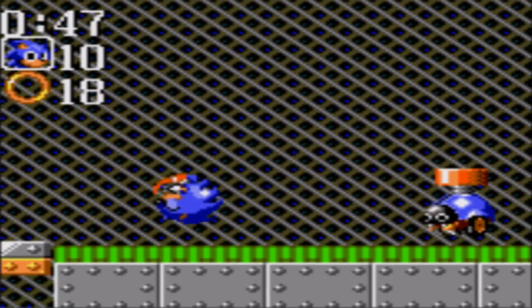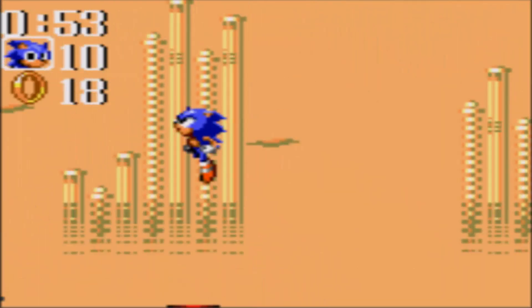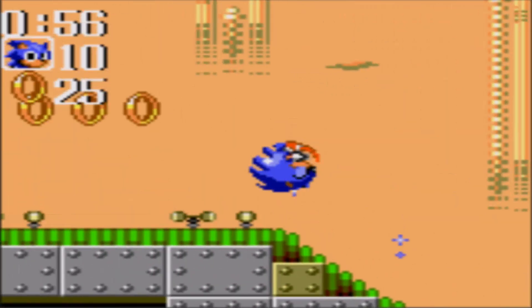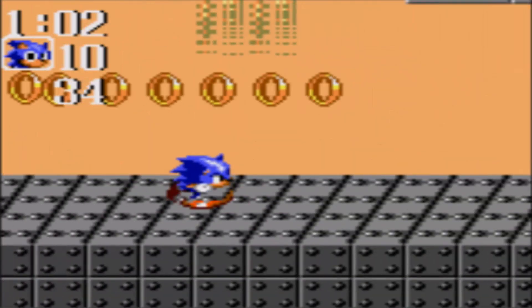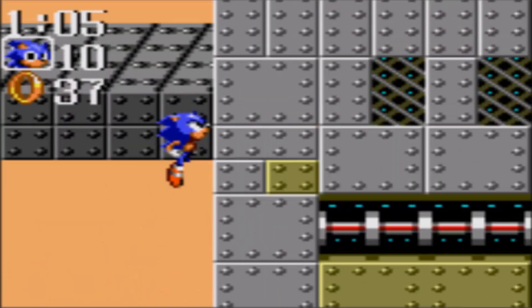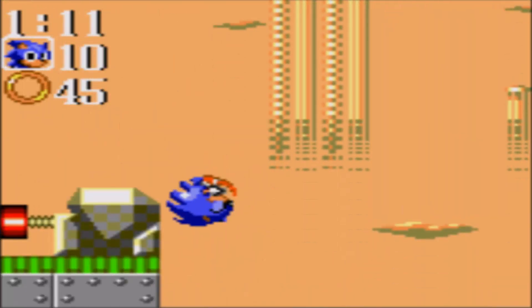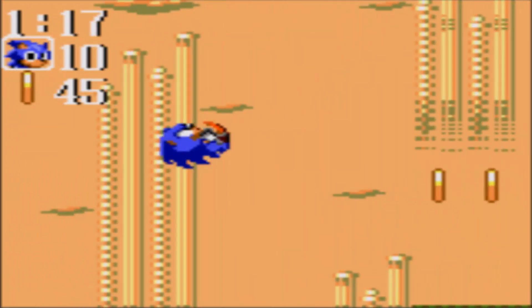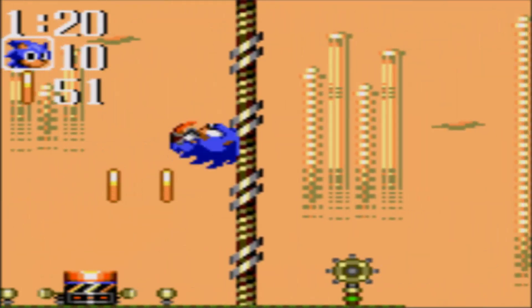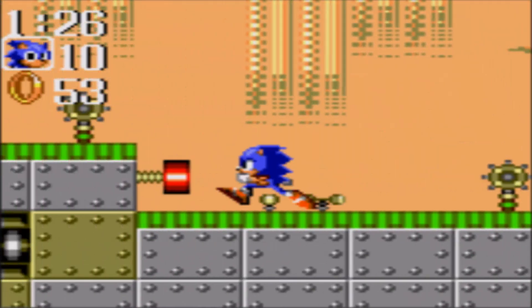Then you had Triple Trouble come out right after, which explains why this game is short. Triple Trouble is basically the sequel to Sonic Chaos — in Japan it's called Sonic Tales, and then Sonic Tales 2. I like that name more, it fits because you're playing with Tails. In Sonic 2 for Game Gear you couldn't play as Tails — the story was pretty much about saving Tails, which was weird. He's in all the title cards, following Sonic around, and I always thought at some point he'd be with you, but it never happened.